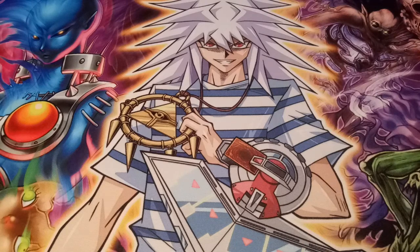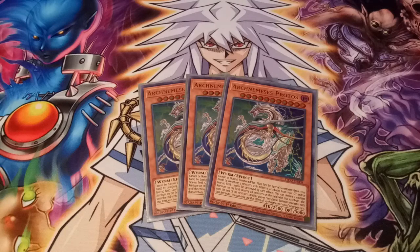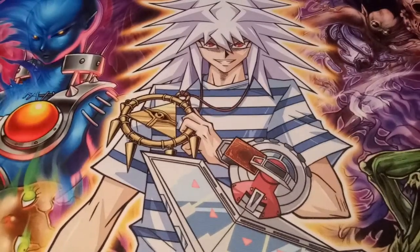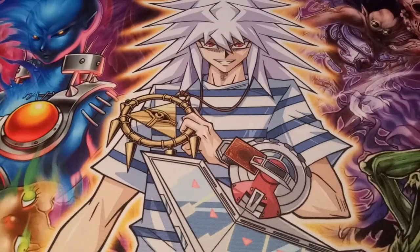Since the Fortune Fairies don't really have a boss monster and they have a bunch of different attributes — I think they have all of them — I run Arch Nemesis Protos. This one's really amazing. You cannot normal summon or set it; you must special summon it from the hand by banishing three monsters with different attributes from your graveyard or face-up on the field. It cannot be destroyed by card effects. You can declare one attribute, destroy all monsters on the field with that attribute, and neither player can special summon monsters with that attribute the following turn. It's a game changer — you go up against Lightsworn, bam, all their lights are gone. Really good win condition for the Fortune Fairies.